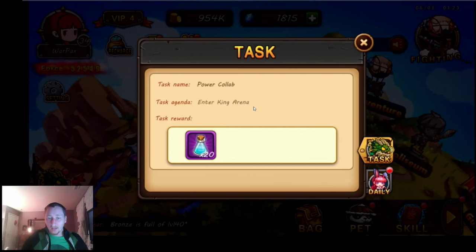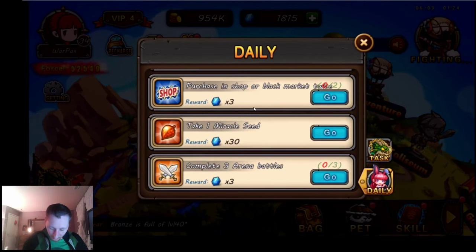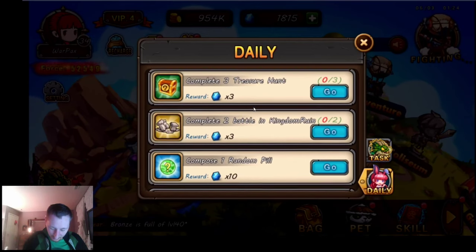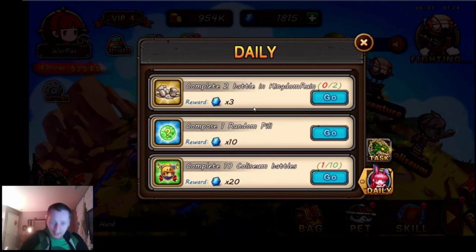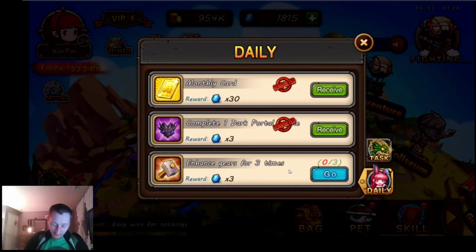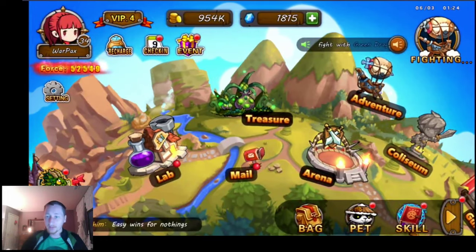I only get 20 mutagens, which is awesome — mutagens are really cool. As for new daily tasks, I went through them earlier and I'm not sure if 'complete 10 Coliseum battles' is new, but there are a couple of new tasks in there. Pay attention to those — I just showed you how to complete one. Good luck.